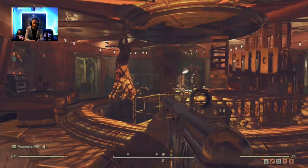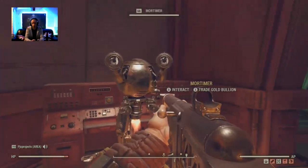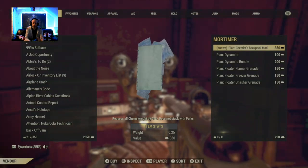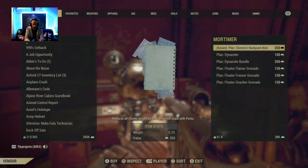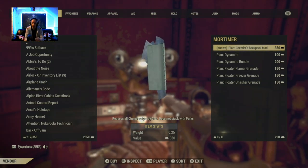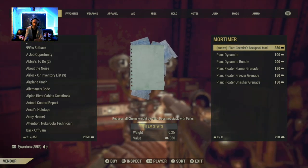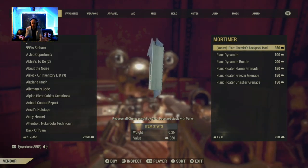It does take forever — the grind. So here on the left we have Mortimer, this is where you trade your gold bullion. If you're new to the game, you get gold bullion by getting treasury notes and cashing those in. You get treasury notes by doing events with the exclamation mark on the map, and also by doing quests for each of the sides — Raiders or Foundation.